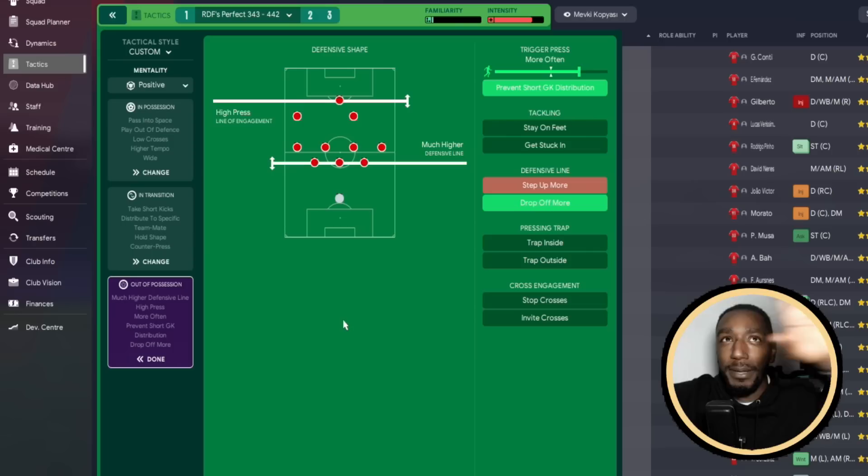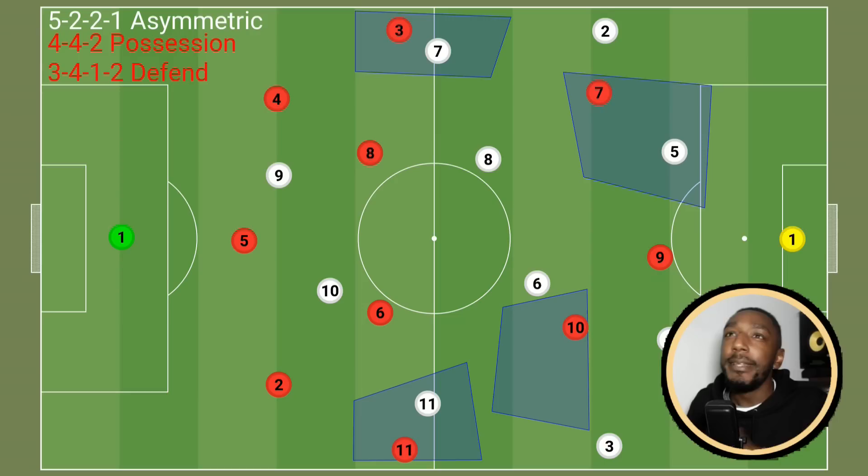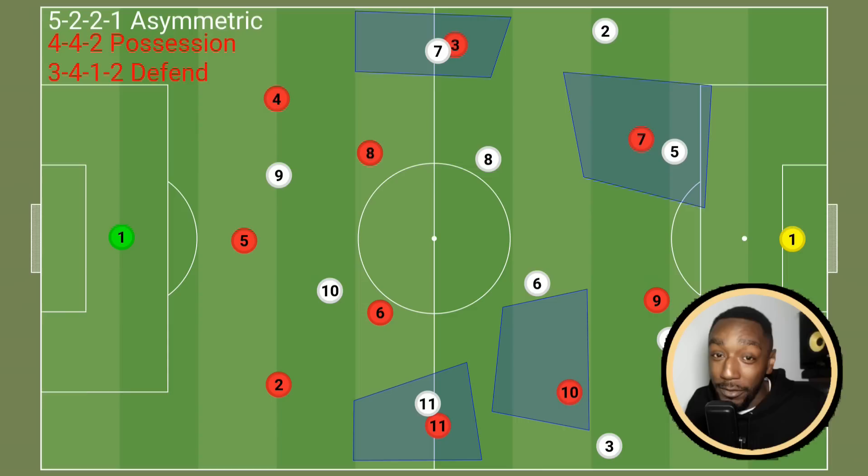Out of possession: high press with the line of engagement and defensive line much higher. The other cautious tactic has trigger press on more often, prevent short goalkeeper distribution, but also drop off more. One tweak I had to make during the season: when the opposition played the ball at the back and we were defending with a much higher line, they would just long ball over us. Our defenders weren't acting silly but we were just genuinely too high, so dropping back more helped protect us from that long ball.